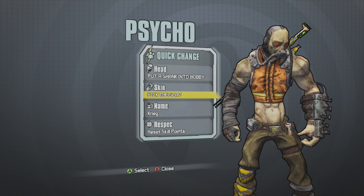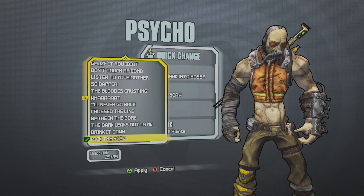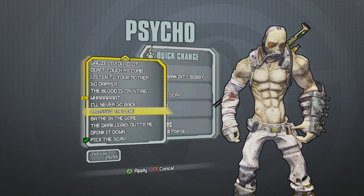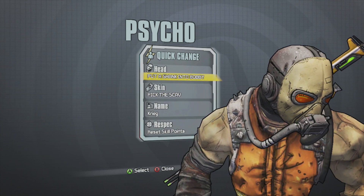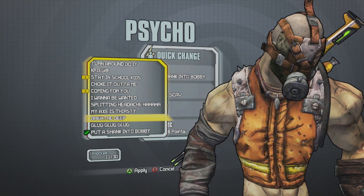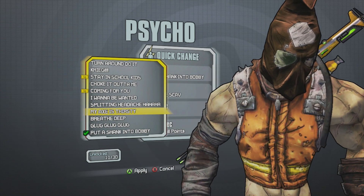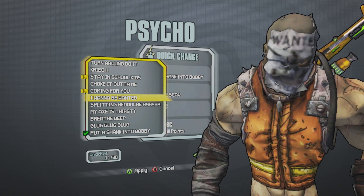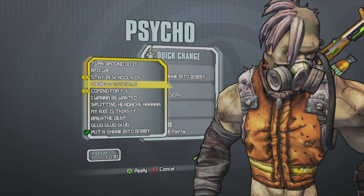The downside of these six Borderlands Pre-Sequel outfits is that the colors of the heads don't change with them. All the outfits are a little bit different — Pick the Scav is there and I guess the heads might match with it. With other characters the different heads would change with the other skins, but with this one they just don't, so not sure what was going on there.